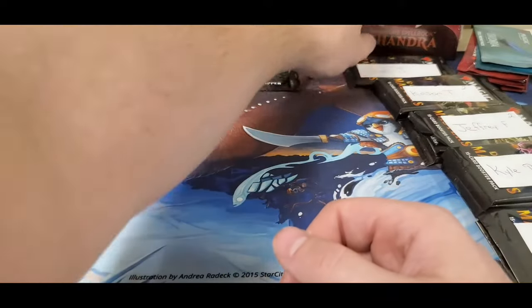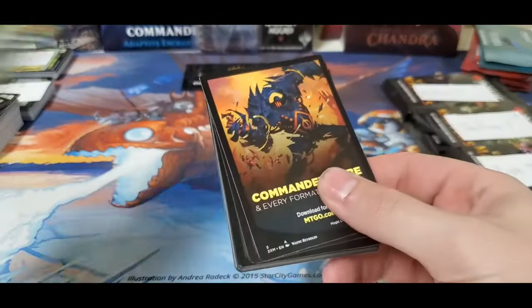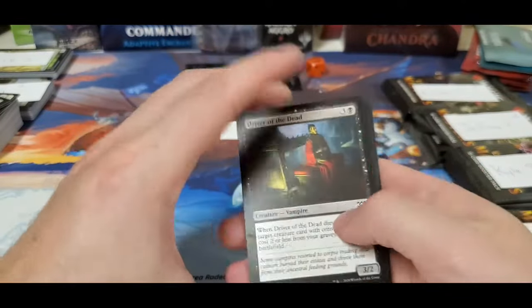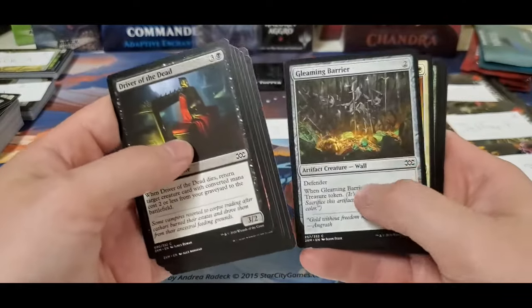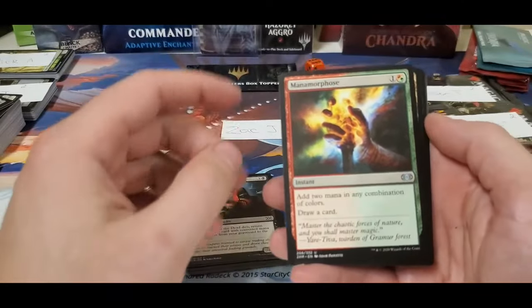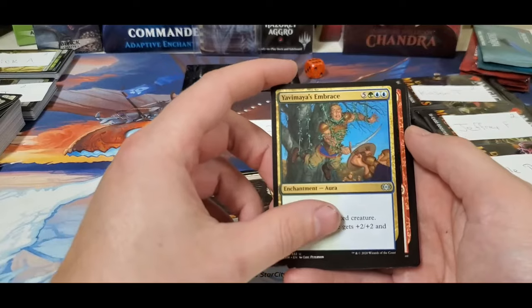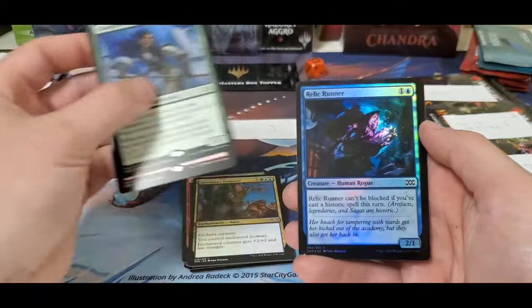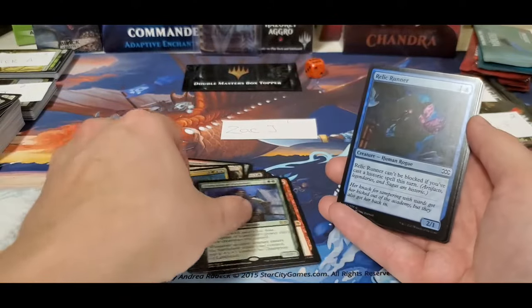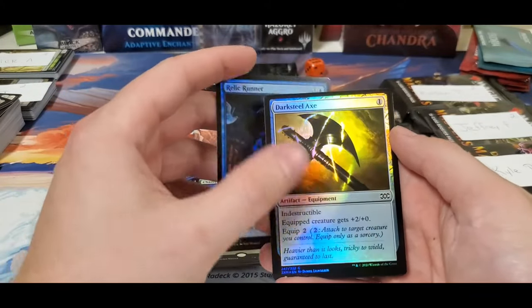Maybe it'll pick up here. We've got one for Zach: Metamorphosis, Factory, Ghostly Prison, Rage Reflection, followed by a Champion. Foil Relic Runner and a Darksteel Axe.